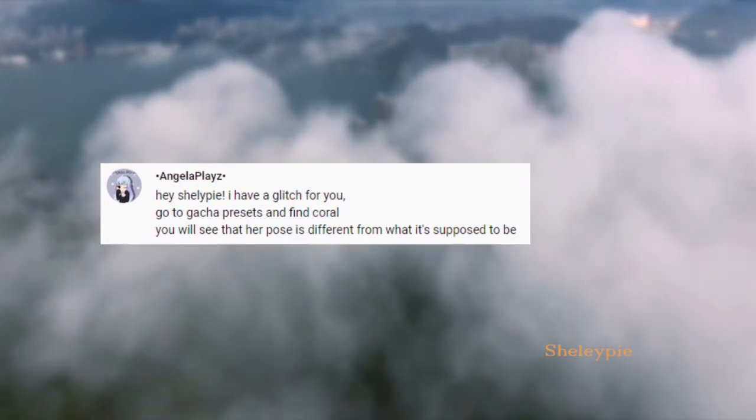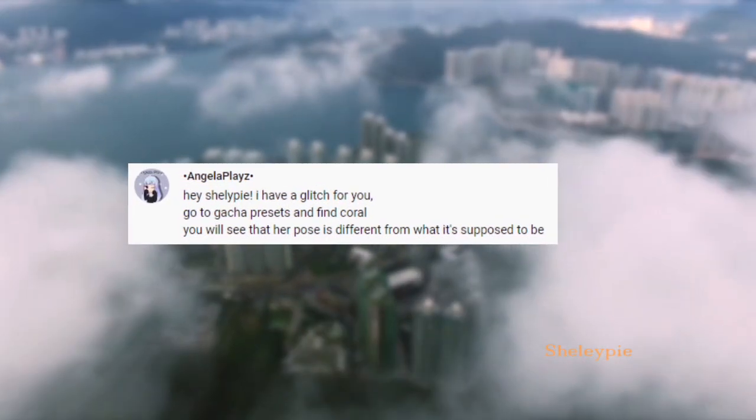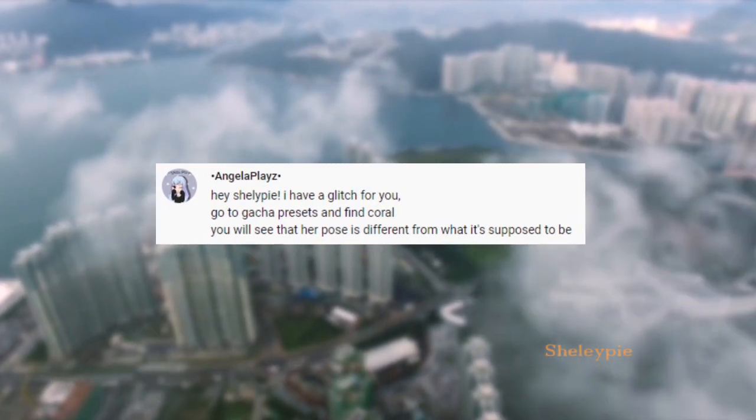Hey guys, so I'm receiving a comment that says there's a glitch. They say go to Gacha preset and find Coral — you will see that her pose is different from what it's supposed to be. Alright, so let's check it out.